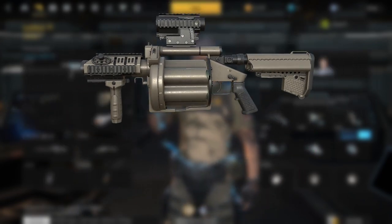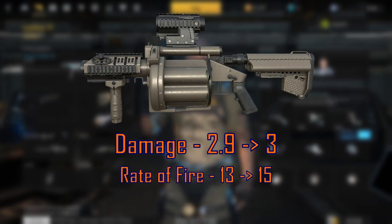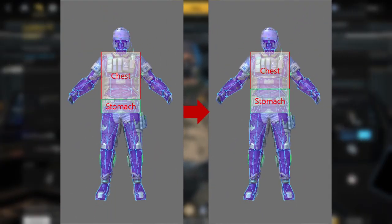Not only have the primary weapons received tweaks, but the EMP-MSGL has also been worked on — they've increased the damage from 2.9 to 3 and increased the rate of fire from 13 to 15. These changes might seem very small, but they might make a whole lot of difference. Another huge change is to the hitboxes. You'll see in the picture that they've changed the hitbox size of the chest and stomach, making the stomach larger and the chest smaller, meaning it will be a little bit harder to land chest shots for the two-hit kills if your aim is off. They've also updated the formula used for damage calculation depending on the range of the target, meaning range will have to be taken into consideration a lot more now when in a gunfight.